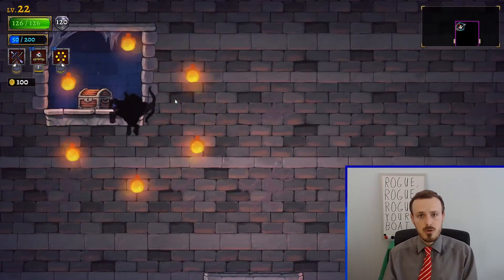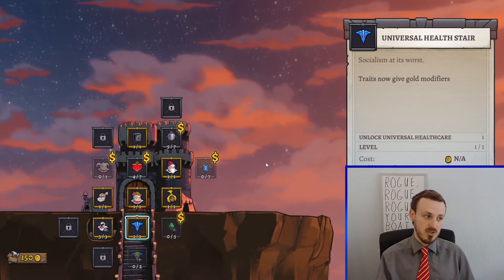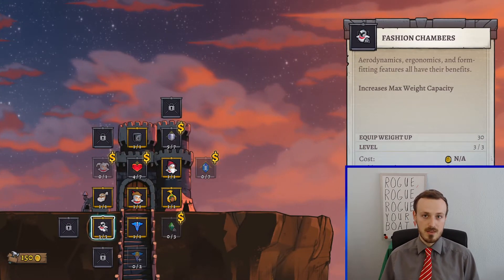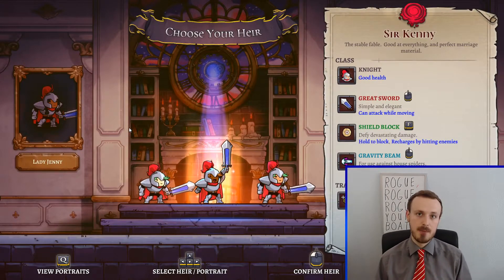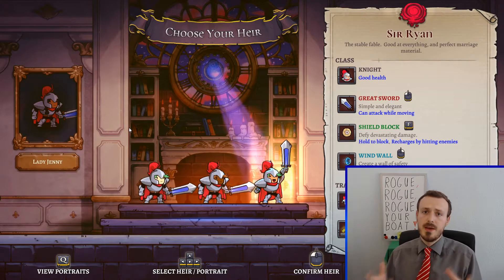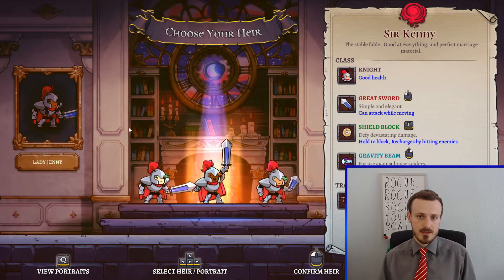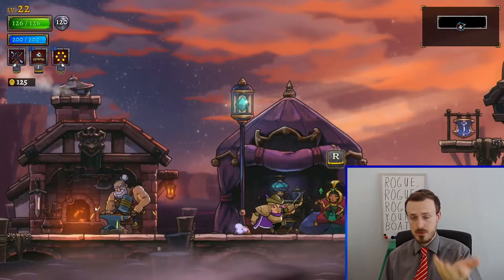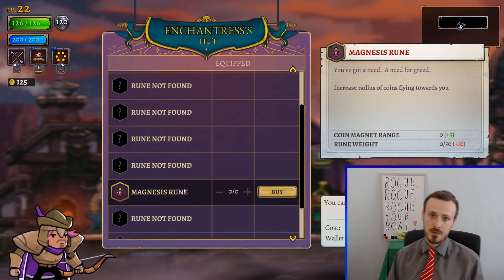You do lose all your progress you made in the dungeon that you're playing in, but you still have something at home — your castle — that you can build with the money that you earned. In Rogue Legacy 2, you play as one out of multiple classes that you can unlock throughout the game, and when you die, you have been replaced by one of your heirs. Your heir still gets to spend your inheritance on castle upgrades, blacksmith upgrades to new equipment, and also different gemstones that further increase your powers.